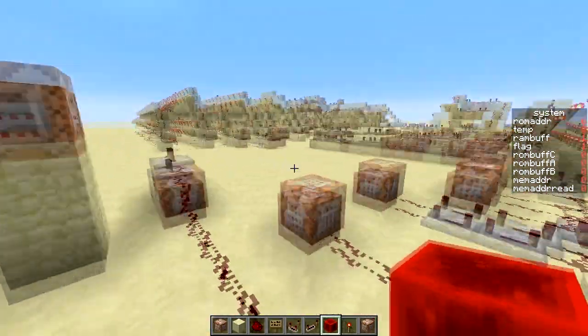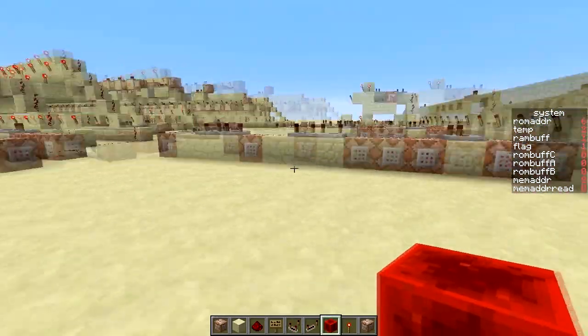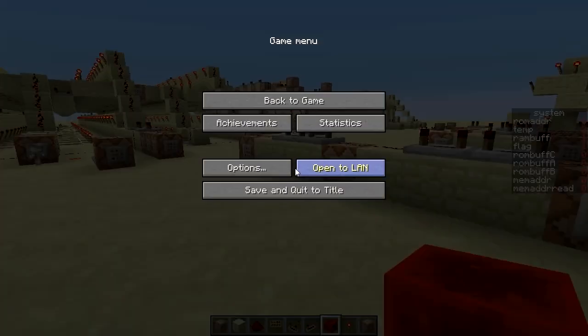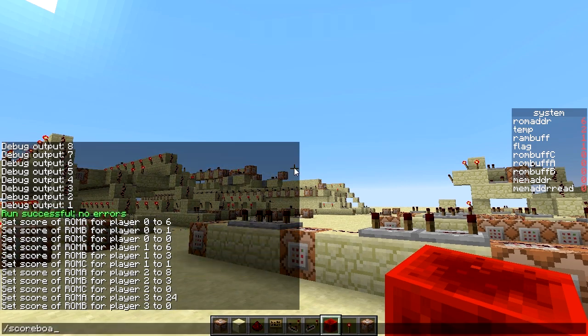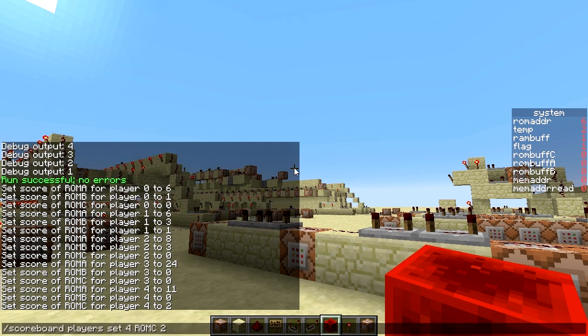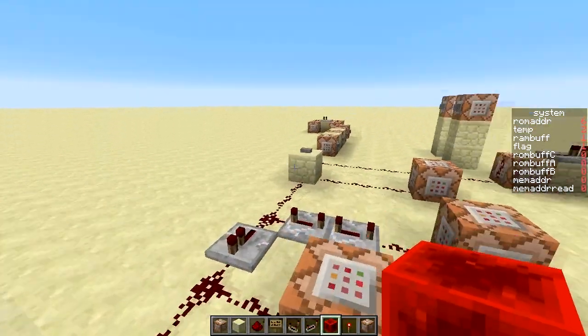One of my favorite features in the new Redstone computers is that you can program it externally with a cool little Java program. Right now it's running a countdown program, but if I take out my little Java program and write in a little program that does 2 to the power of three, and assemble that, then it'll start typing commands into Minecraft. As you can see, there are scoreboard player set commands, setting player 4 in scoreboard ROM C, value 2, and so forth — and that's how you reprogram the computer.